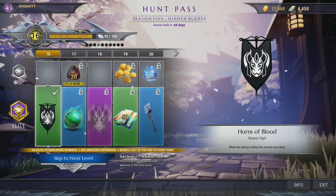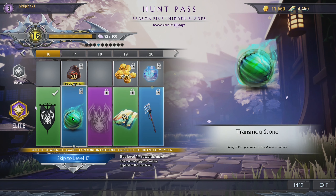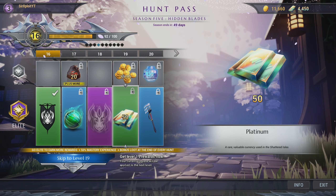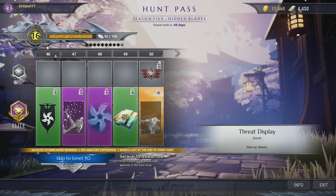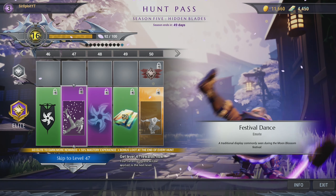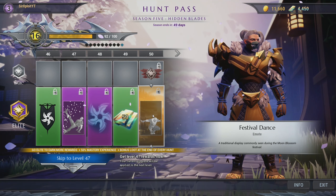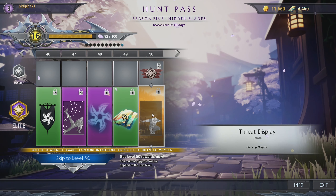If you decide to buy the elite version, you'll get specific rewards similar to Fortnite. For example, you can get sigils. You can get transmog stones that allow you to change the appearance of one item into another. You'll have signal flares, which are really cool, as well as platinum that you can use to buy in-game items. And of course, you can get different types of emotes — this one being the last of the elite pass and also being my favorite, the ninja emote threat display.